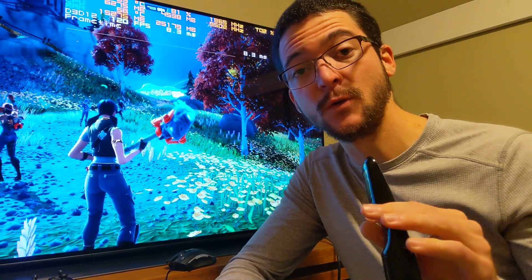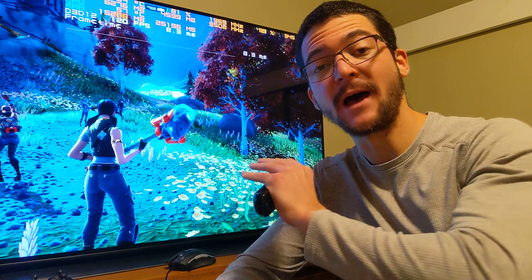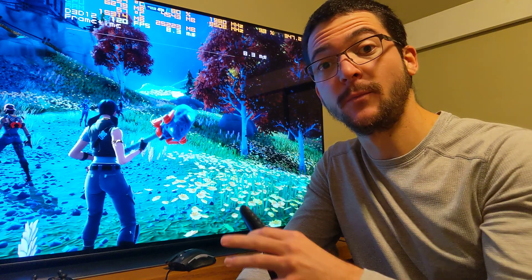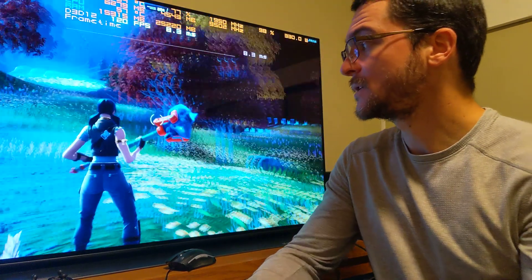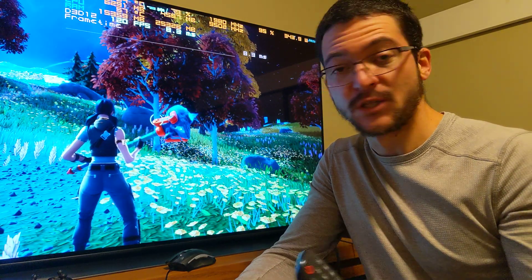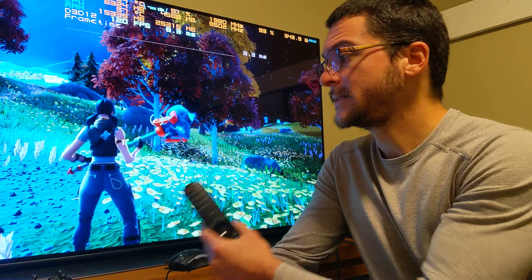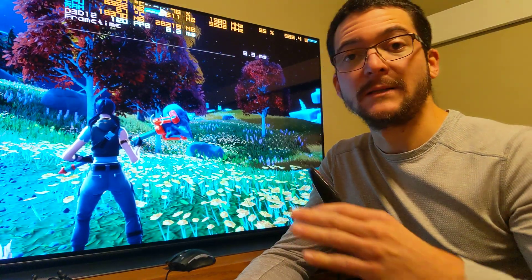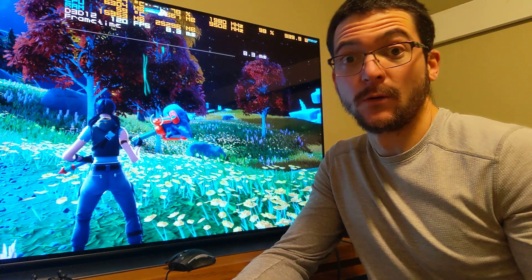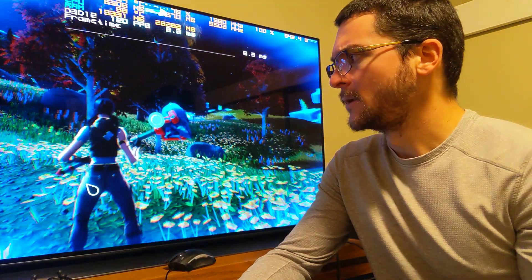These are the settings you can use to get the maximum brightness on SDR without having to access the service menu. You can use OLED Motion Pro High. On consoles right now on Fortnite you don't have HDR and there are no HDR tricks like what we can do on PC. To use OLED Motion Pro, you want the maximum brightness possible so it doesn't look dark. I'm going to show you the settings and explain why.